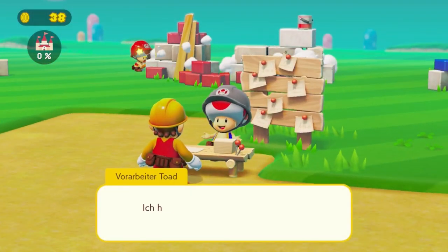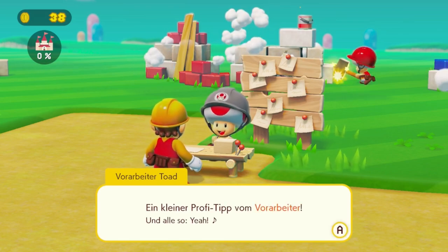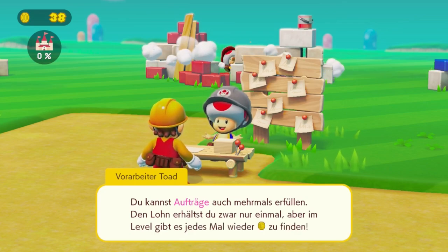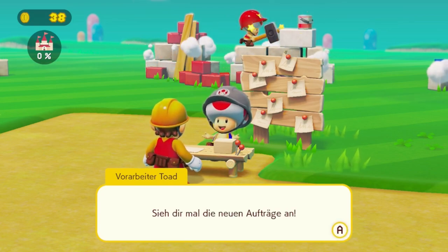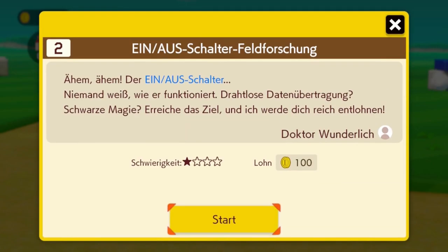Es gibt drei neue Aufträge. Hi Mario, ich habe ein paar neue Aufträge für dich – aber vorher ein kleiner Profitipp: Du kannst Aufträge auch mehrmals erfüllen. Den Lohn erhältst du zwar nur einmal, aber im Level gibt es jedes Mal wieder Münzen zu finden. Dann schauen wir mal die neuen Aufträge an: Die Ein-Aus-Schalter-Feldforschung. Niemand weiß, wie er funktioniert – drahtlose Übertragung, schwarze Magie. Erreiche das Ziel und ich werde dich reich entlohnen.